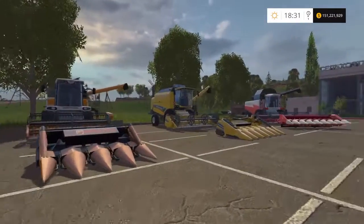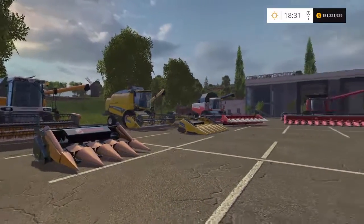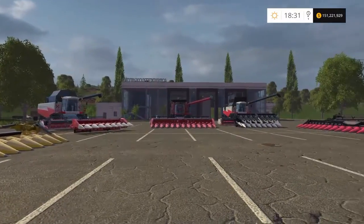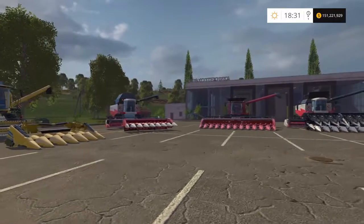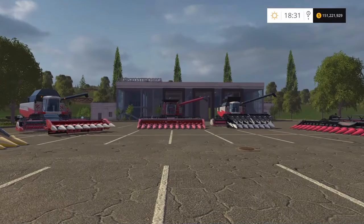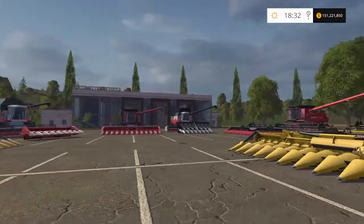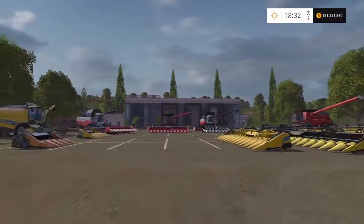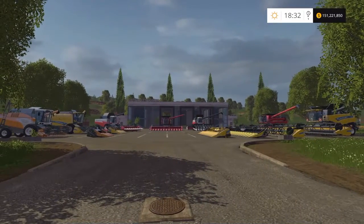The two larger New Hollands and the two larger Cases have their own trailer hitches underneath, so they can technically pull their own header trailers. The three mid-range harvesters at the back don't have hitches, so you'd need a tractor to tow their header trailers. That's the combine harvester buyer's guide — I hope it's helped you choose what you want to get. Thanks for watching.